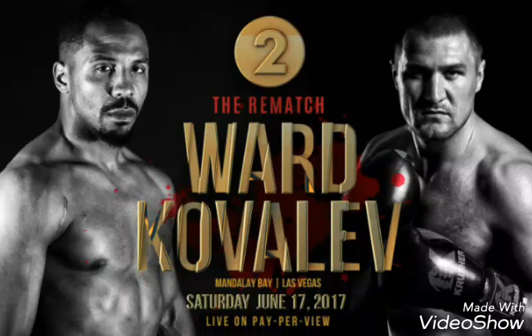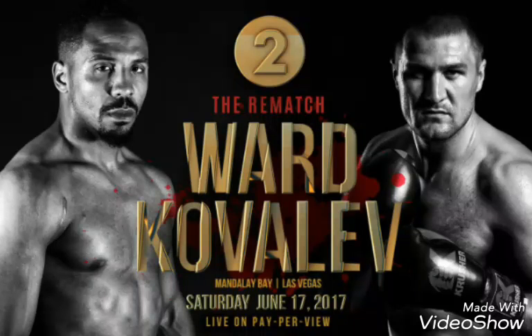Andre Ward has to go to the body - jab to the body, jab to the head. As he keeps jabbing to the body, when he throws a head shot Kovalev might not expect it. Jabbing to the body sets up a lot of different things. He has to target Kovalev's body and make Kovalev tired. He was able to do that in the first fight, and he has to throw a lot of body shots again.